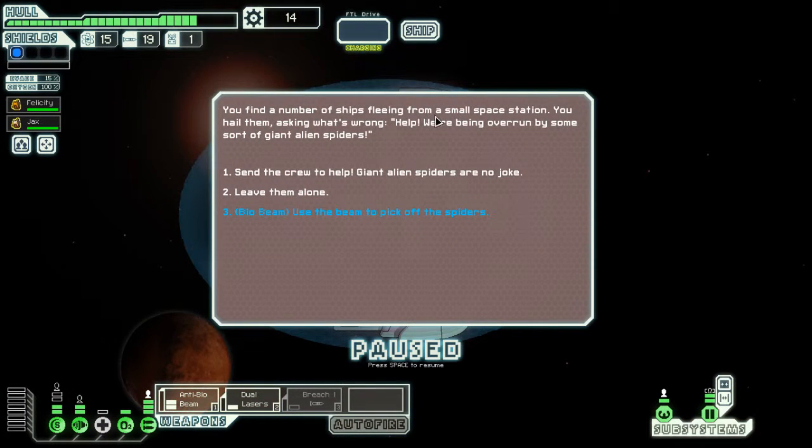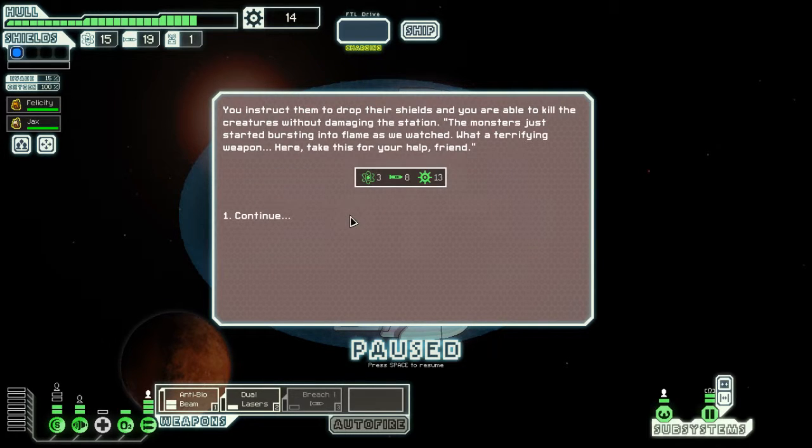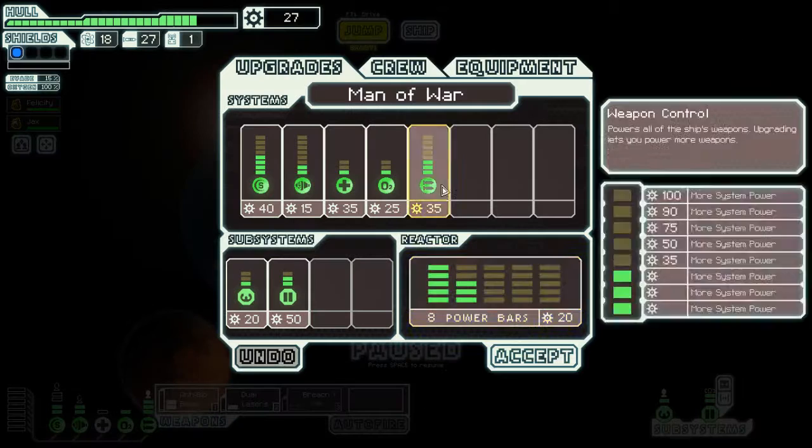We've had a number of ships fleeing from the small space station. Help - we're being overrun by some sort of giant alien spiders. This is what the anti-bio beam is for. We're struggling to drop their shields but we're able to kill the creatures without damaging the station. The monsters just started bursting into flames - it's a terrifying weapon. Here, take this for your help, friend. That's not much, darling. We're too terrified.